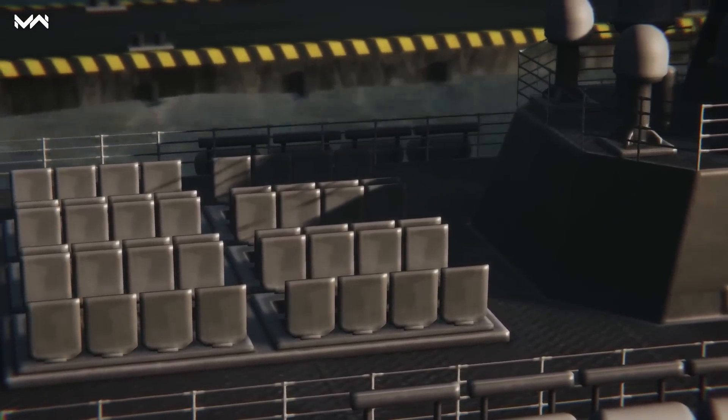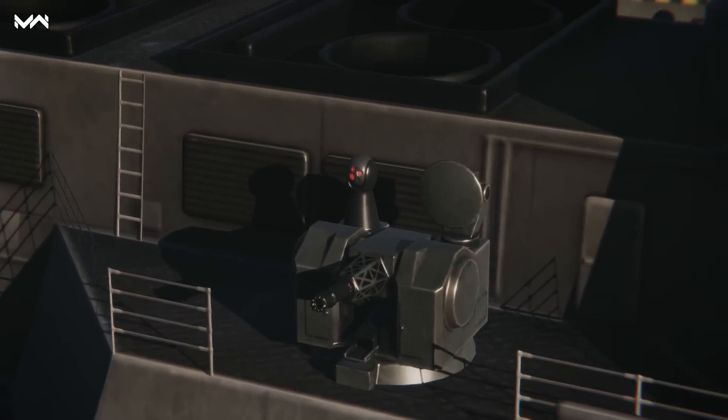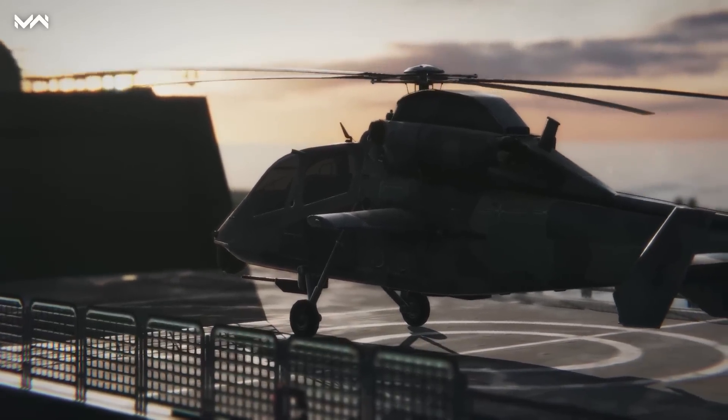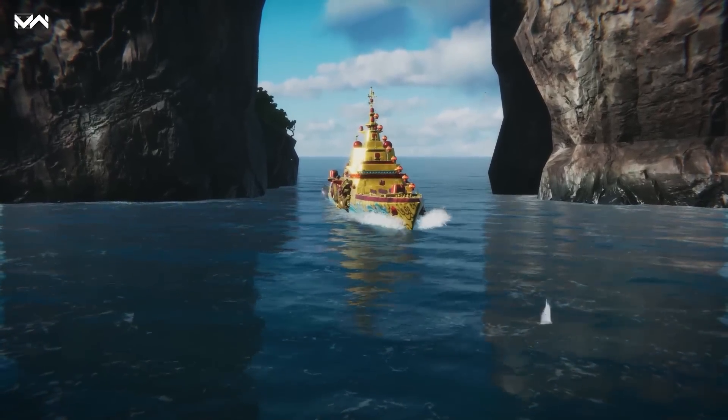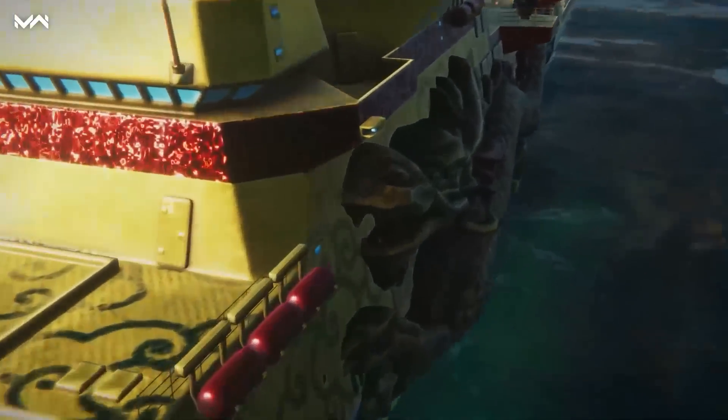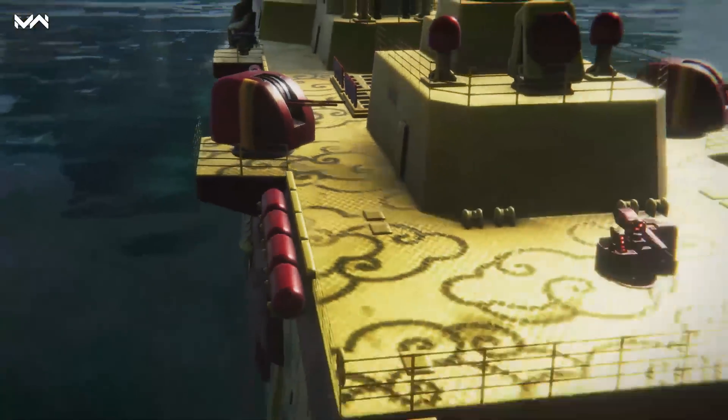Three missiles in two slots, four air defense points, two autocannons, two grenade launchers, and a helicopter as well. By the way, you can get yourself a unique 3D camouflage for this destroyer in our upcoming June event. We'll tell you more about that in our next videos.